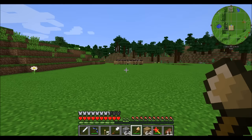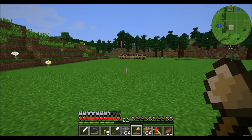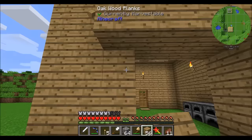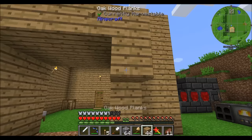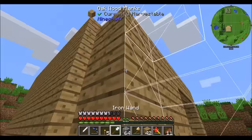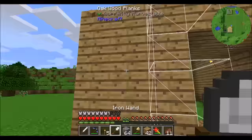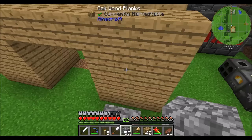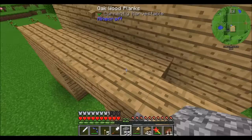A neat feature of this lumber axe, if you didn't know it, is it'll break in a three by three, much like the hammer does. It doesn't chop down the whole house — it just does the wood. I definitely need to upgrade. I kind of want a diamond wand, but at the same time I don't want to use the resources for a diamond wand.